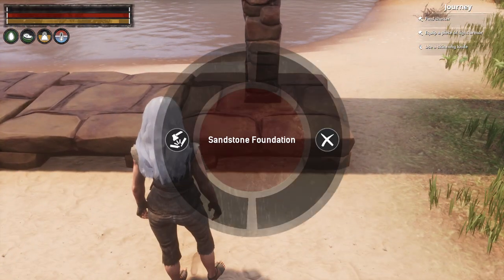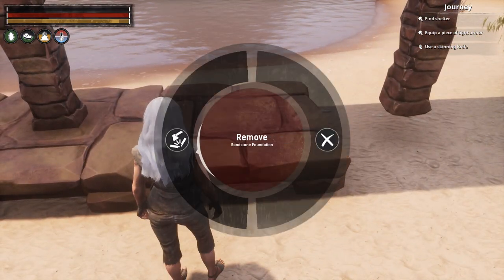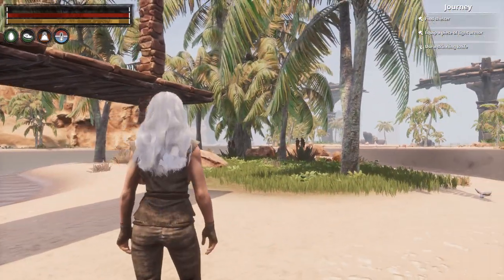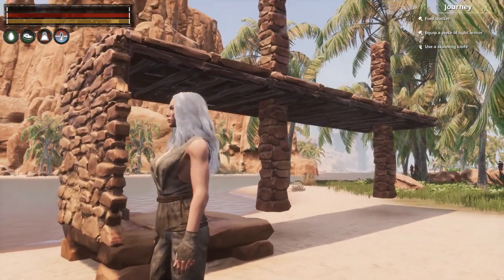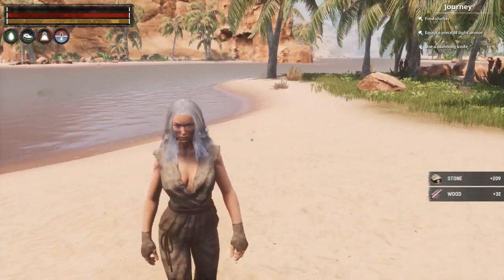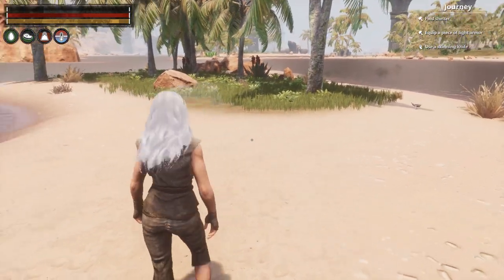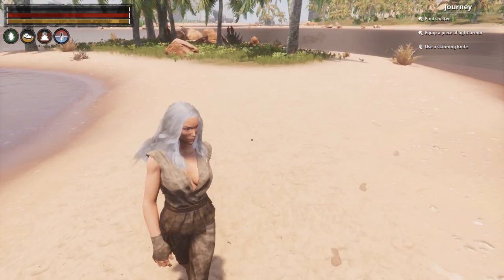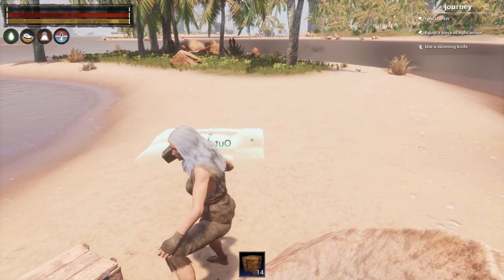To remove building pieces, hold square and select remove. You'll lose the pieces that were supported by a foundation if you remove that last foundation, but you get all the materials back from everything that was built on it. That's a really nice feature of 3.0.